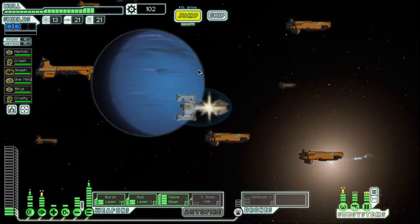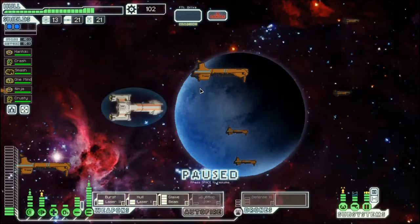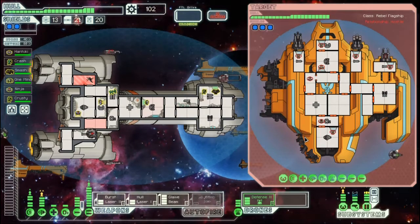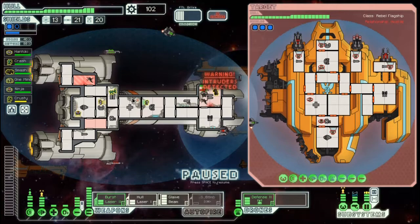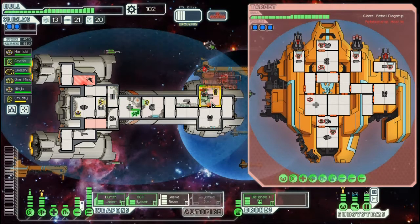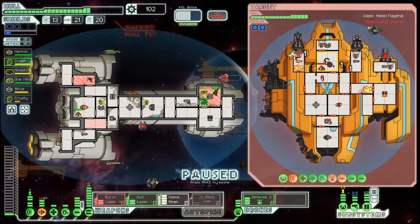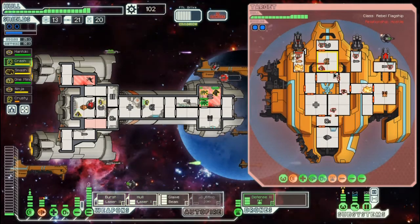Alright, here we go, fight number two. This time we have to deal with drones but no cloaking. Let's get going. Those guys will handle that just fine. Let's send Crash in there just to be safe. Glaive beam is almost raring to go. Get that healed. Their shields went down because of the artillery — that's good. Shields are down, let's take them down.